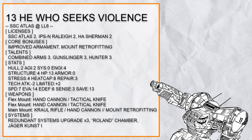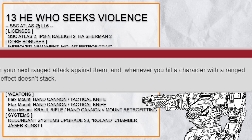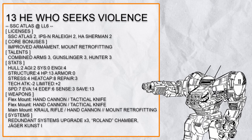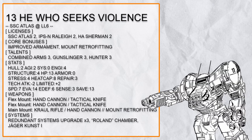Thirteenth in the list is 'He Who Seeks Violence,' a Combined Arms Auxiliary Chain Atlas. This build is entirely built around Combined Arms 3, which gives alternating accuracy with both ranged and melee weapons. To fully facilitate that, this build has 2 mounts of hand cannon and knife, making accurate alternating attacks very easy and simple. On top of that, this build has Gunslinger, Hunter, and Roland — all these auxiliary weapons are going to deal a ton of damage. It also has Redundant System for quick stabilize and quick reload, and Jaeger Koost 1 once again for all the mobility.